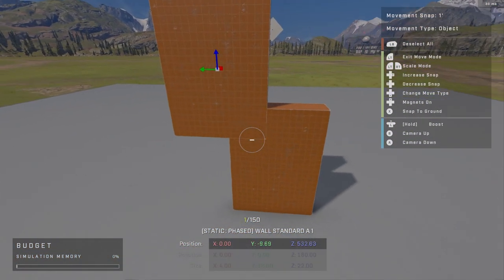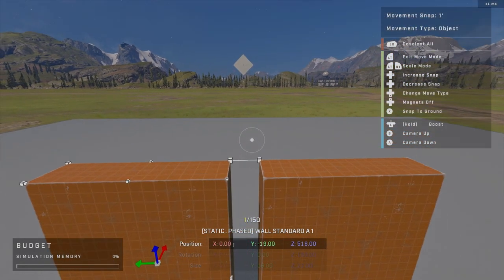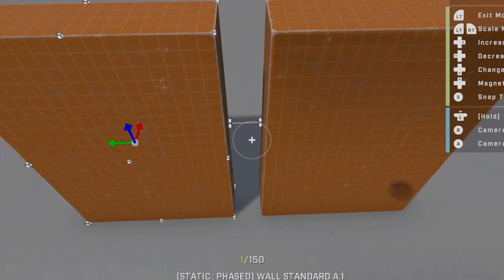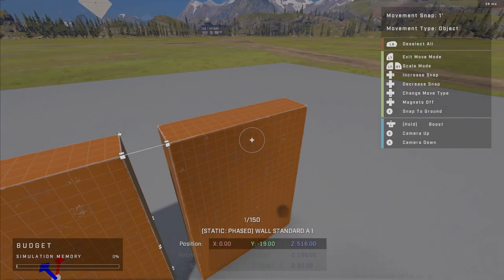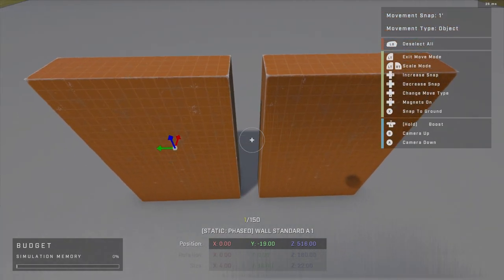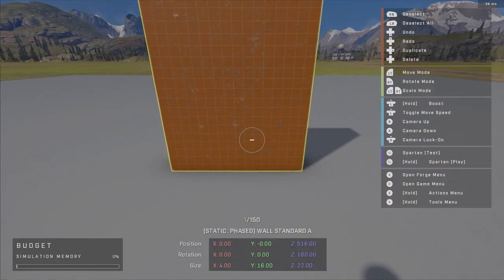A neat thing about magnets: they are actually cursor-based. If you hover over a magnet dot you'll notice it prioritizes that specific magnet — very useful.